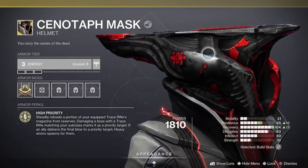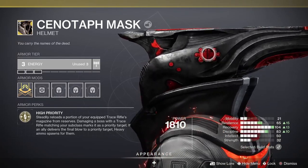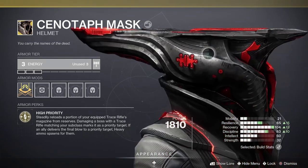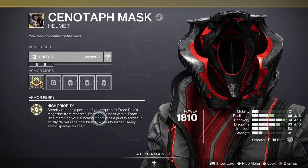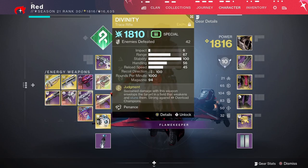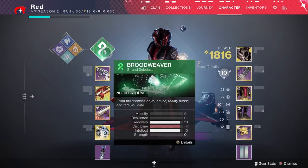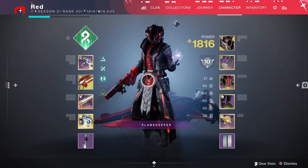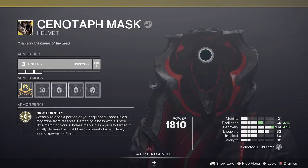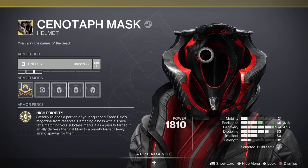That is really good. So if you're a warlock player who normally uses Divinity, this is a must-get exotic — it gives you essentially 100% Divinity uptime, which will be very useful in raid and dungeon content. There's a new dungeon coming out this Friday, so it might be a good pickup before then. The heavy ammo generation is also a nice bonus, but sadly it requires matching your subclass — so if you're running Well of Radiance with Divinity, you won't get that unless you run Chaos Reach instead. Highly recommend grabbing this exotic while you can.